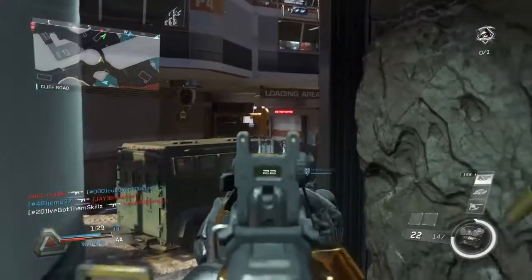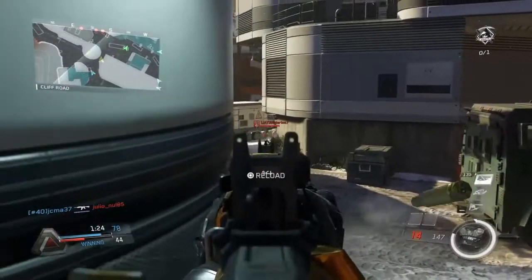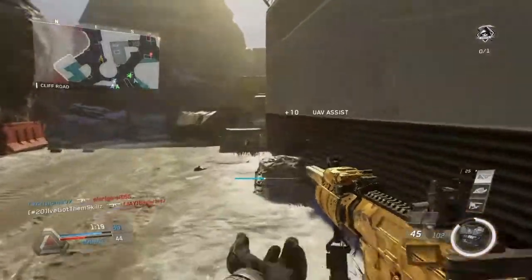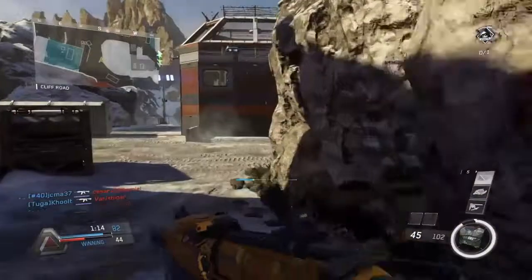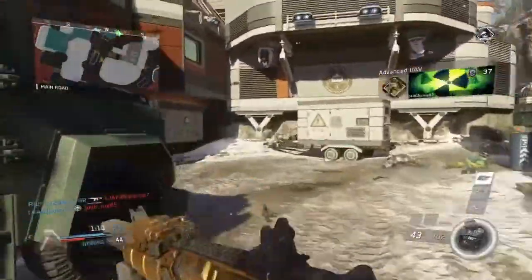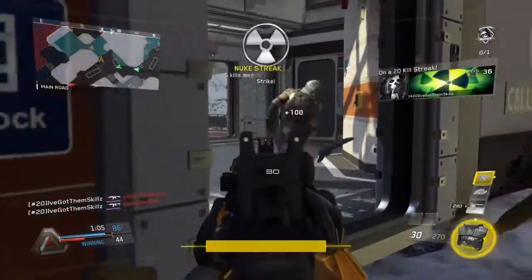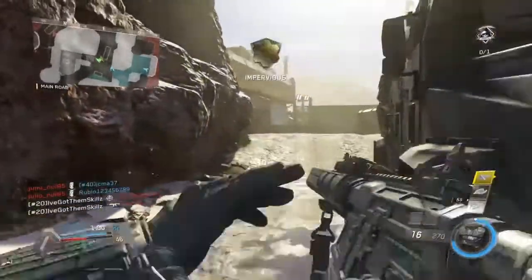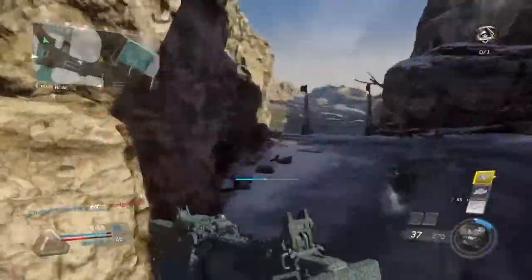I'm gonna give you some tips since I don't have anything else to talk about the gameplay. In this gameplay as you can see, I'm playing Tactical Team Deathmatch which is a more slowed-down game mode. What you wanna do in this game mode is flank a lot. Like right here, I could have approached all these guys from the front but I just went back from their spawn and flanked all of them. This is what you wanna do in the majority of the maps.